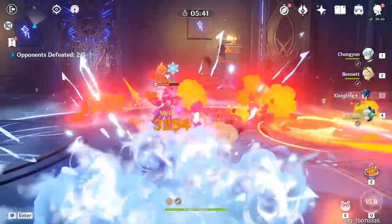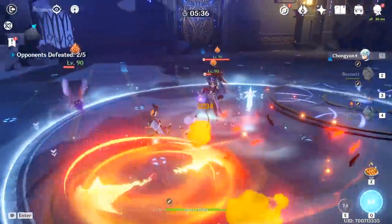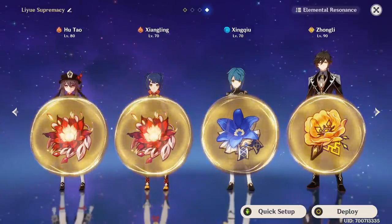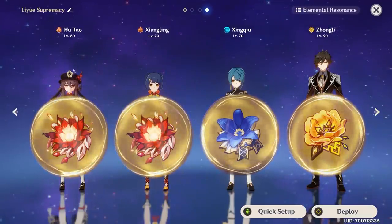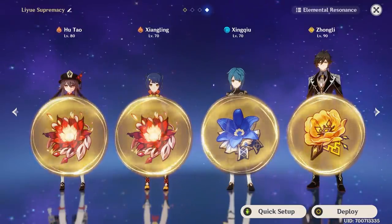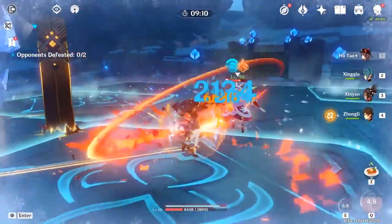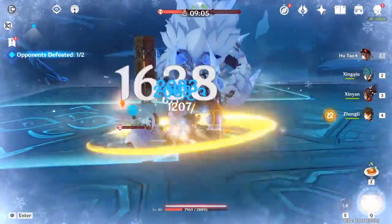When you look at your team's artifacts, the most common distribution is probably going to be an offensive artifact set for your main damage dealer, then a mix of offensive and supportive artifacts for the rest of your team — with even less chance of running a fully offensive setup unless you're managing a whole team of quick-swap damage dealers, which is reserved for those very invested in endgame team building. Among those sets, Noblesse Oblige is likely to appear, as well as either Archaic Petra or Viridescent Venerer if you're using a Geo or Anemo character — possibly even both in some situations.